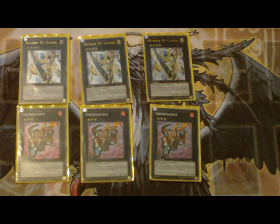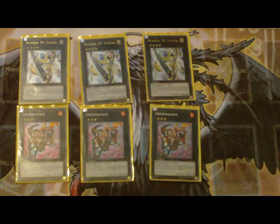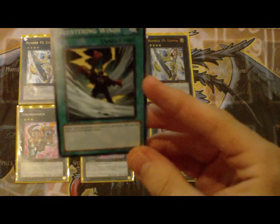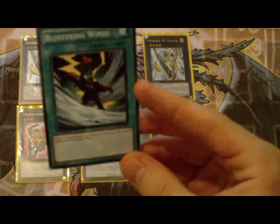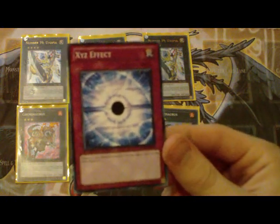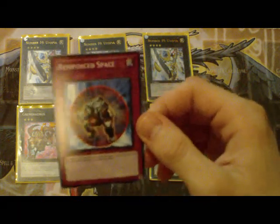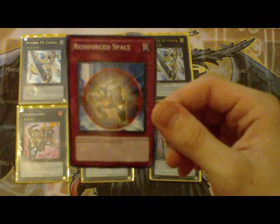The deck gives us three new spells. One lets you detach an XYZ material to destroy an opponent's monster. Another makes any monster Level 4. The third gives a Level 4 monster 1,000 ATK and DEF — or rather, they gain that much until your next standby phase, so that could be annoying for attacking over people. This one, when you XYZ summon, destroys a card on the field. And this one gives XYZ monsters you control 300 ATK for each material attached to them until the end phase.